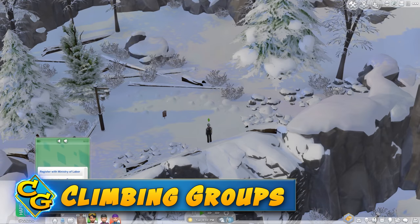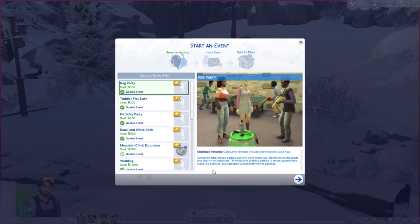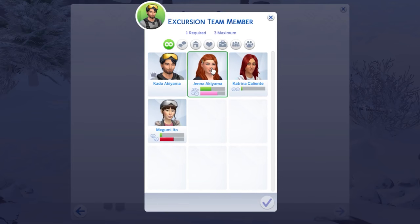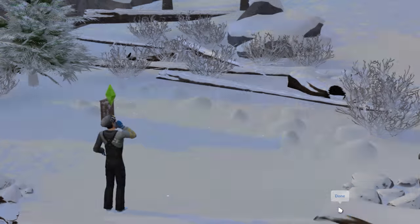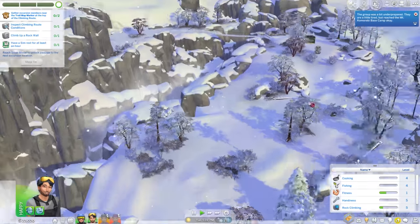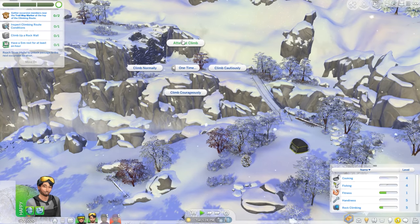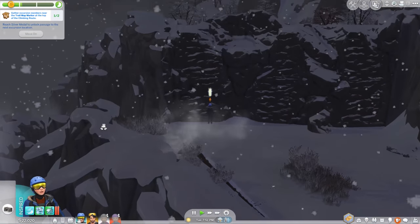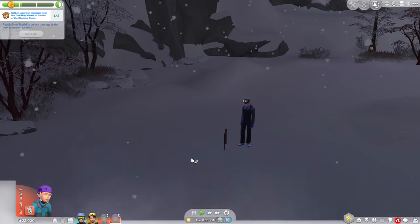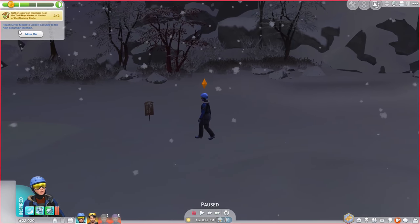You can climb a mountain in Snowy Escape using a new type of group party you throw from the phone, making a group you can take up the mountain. This is not some big adventure of survival like I had hoped. I expected to run into trouble — for instance, you can get bitten by bugs like in Jungle Adventure, and you can use insect repellent and balms to manage negative moods from bites. You find these in vending machines and can check boards in town for what insects you might encounter. You need level 6 rock climbing to finish the excursion, so don't bring a Sim with low climbing experience.